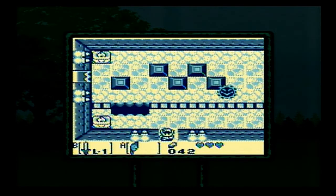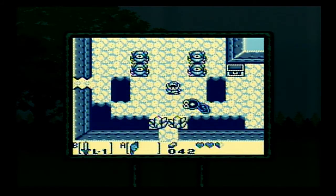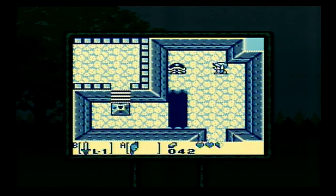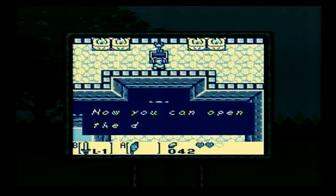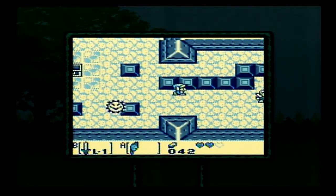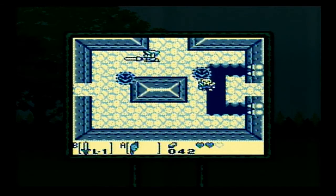We can use our Roc's Feather to take some shortcuts and jump over some of these holes. Now that we have the Roc's Feather, we can head up through this top little alleyway — there's gonna be a pit we couldn't cross earlier, and now we can cross it. Use the key. In A Link to the Past we had small keys and then the big key. In Link's Awakening, we have the Nightmare Key — it functions like the big key in that you need it to open the door to the boss. There are no big treasure chests in this game, and you don't need keys to open treasure chests, only to open doors or blocks.